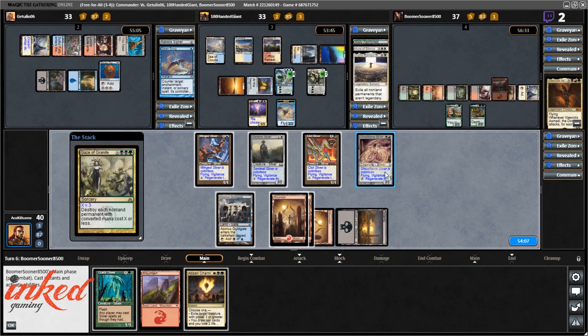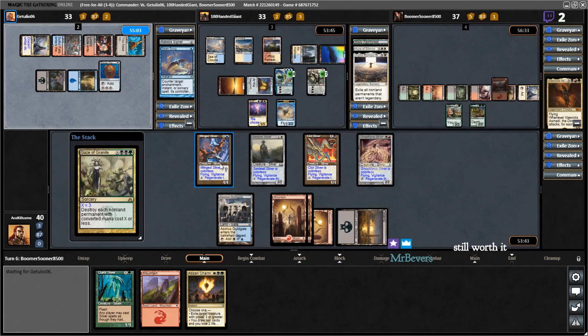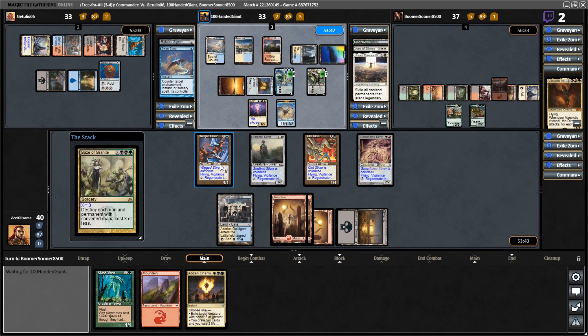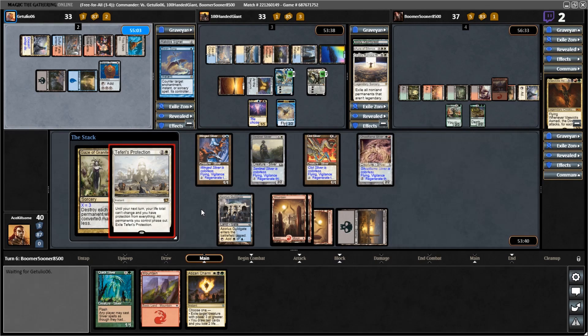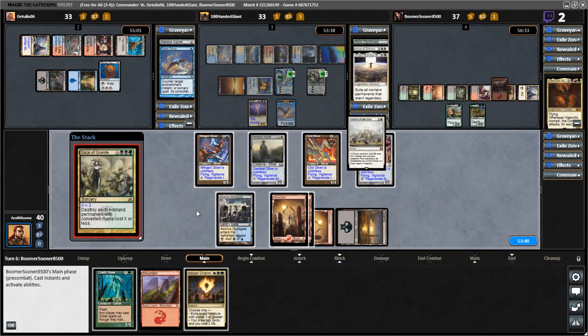No — I'm gonna lose everything. I can only regenerate one thing. I'm thinking regenerate the Winged Sliver. It's not a lot of damage, but realistically giving everything flying is pretty awesome. I'll do the Winged Sliver I think — oh, what a jerk move. All right, I guess.